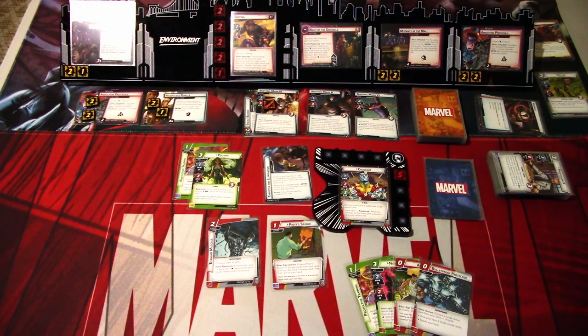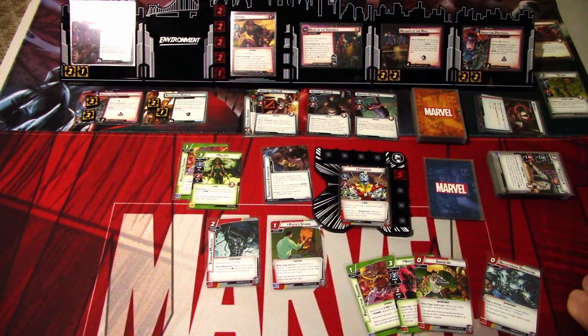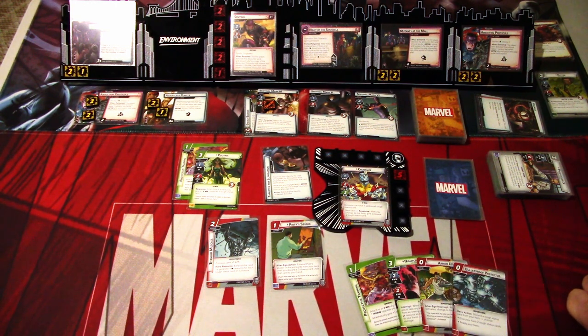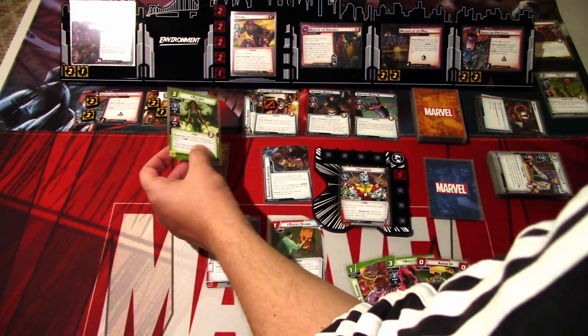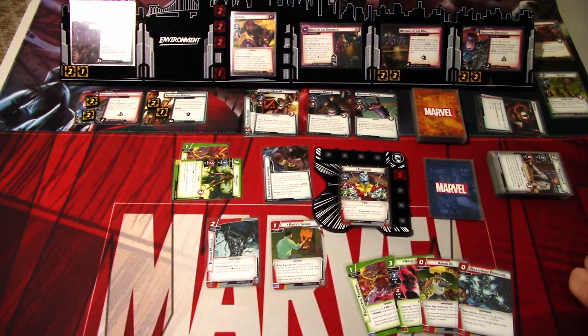We need to figure out how to get Tough status. We can't go to Alter Ego because of Targeted for Elimination. Damn, so close. Polaris hits for 2 damage, but we are going to run one damage short here. Colossus hits for 3 damage twice.